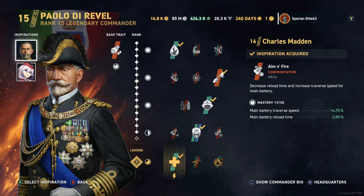Paolo de Revel is the Commander I'm talking about — my mistake. You could go double dispersion if you've got Scharnhorst. If you're free to play and don't buy the extra Commanders, Charles Madden helps knock the reload down a little bit and gives you a little faster traverse. And if you don't have Scharnhorst, you can always go with Cunningham. Cunningham doesn't buff your overall dispersion, but it does buff the grouping of your shells, making the shells stick a little bit closer together.